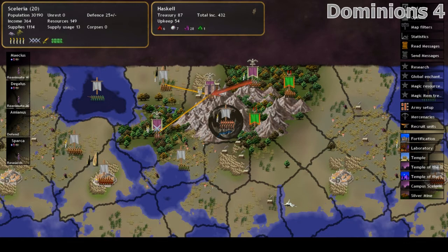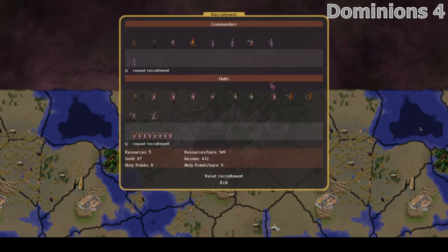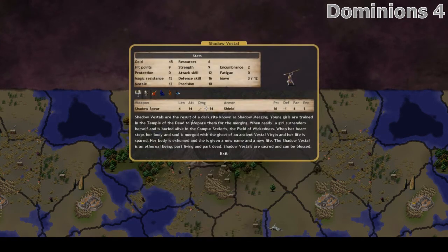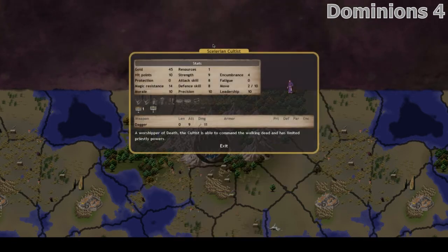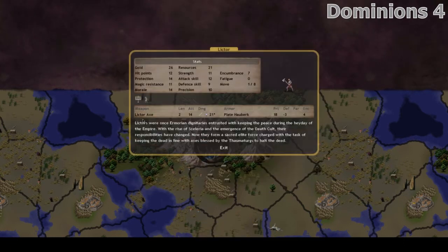If a blend of undead and living is more your thing, then the middle era faction of Scleria has you covered. Scleria is a splinter of early era Ermor and makes up an army of living Roman soldiers combined with many powerful undead units. It's nice if you don't want a completely evil necromancer, because while you do get corpses, the population of your provinces won't reduce to zero, leaving you with enough living legions supplemented by undead.